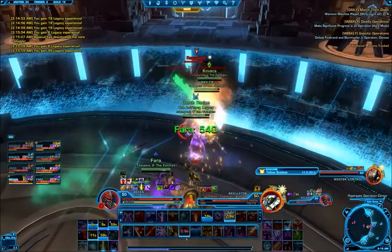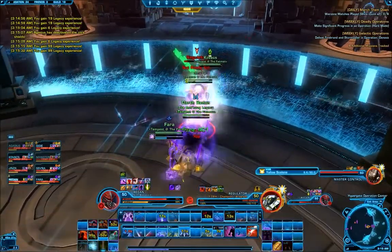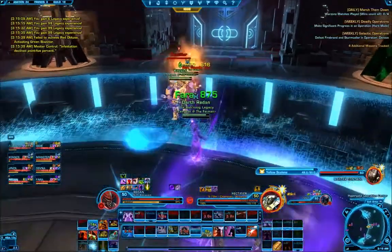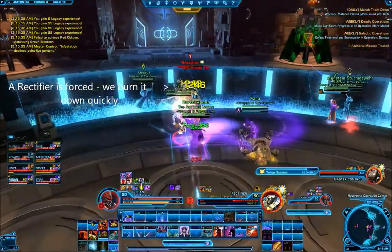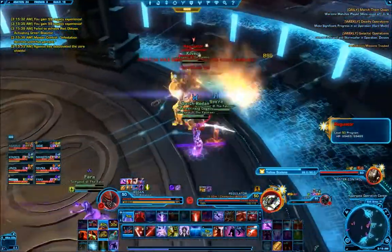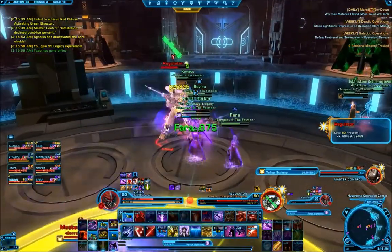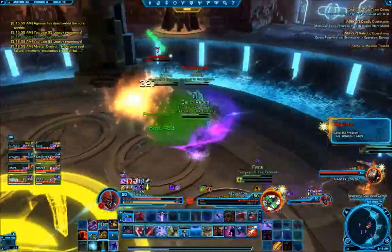This results in killing only one of the two data cores during yellow, which technically means failing the DPS requirement and spawning a Rectifier add — but we quickly dispatch it with two DPS supporting the cleanup crew. The strike force that killed one core then moves to the opposite side to kill the other. After the Rectifier spawns, a new wave of Regulator adds spawns, and we deal with these by DPSing and interrupting them. We delay the death of the final core until all adds are cleared so that we don't have to deal with adds and the boss simultaneously. Killing the final core causes the boss to spawn in the middle for phase 2.